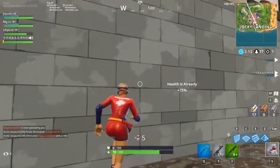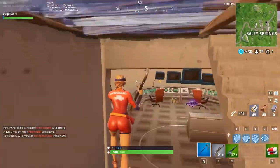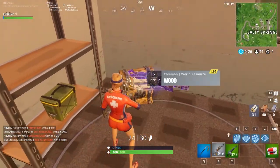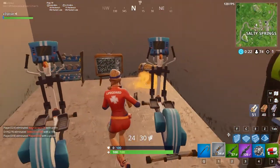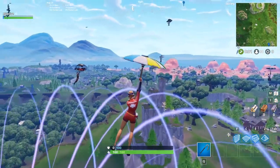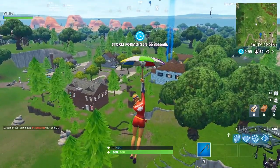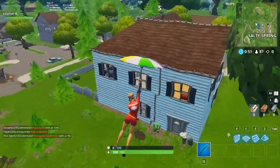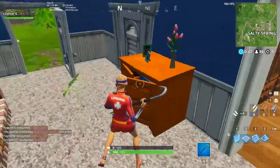It is a good idea to do the chest opening at Salty Springs early in the match, because chances are most of the chests would be opened if you are late. This means landing there at the beginning over and over until you get it done, which hopefully also allows you to get your eliminate opponents and deal damage to opponents challenge done there as well, considering that a lot of people will be landing there.